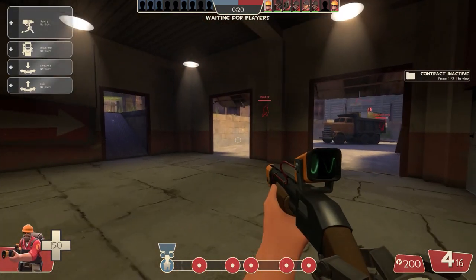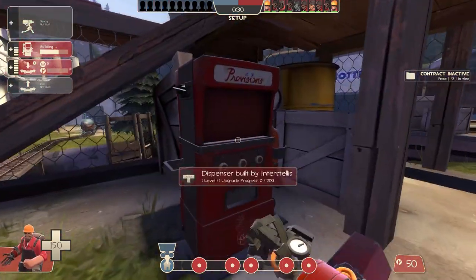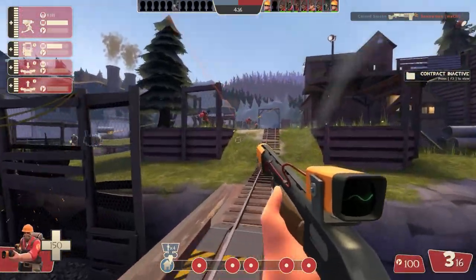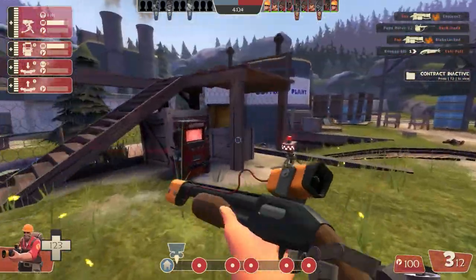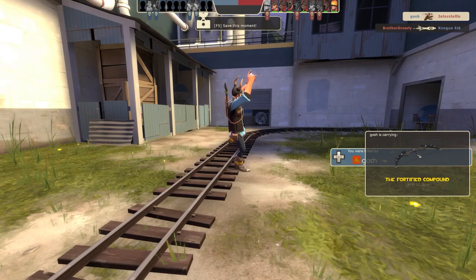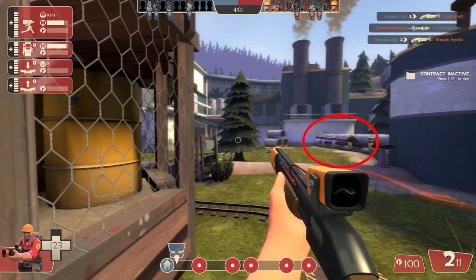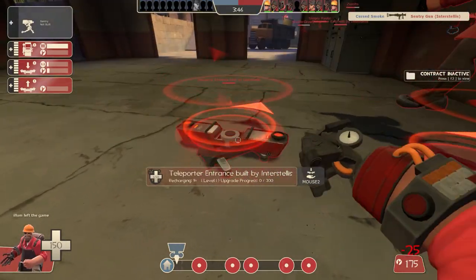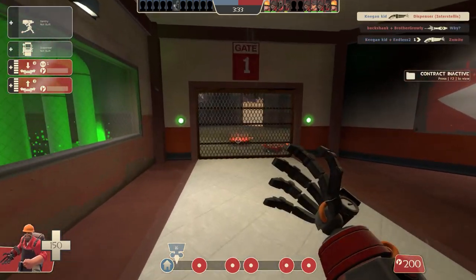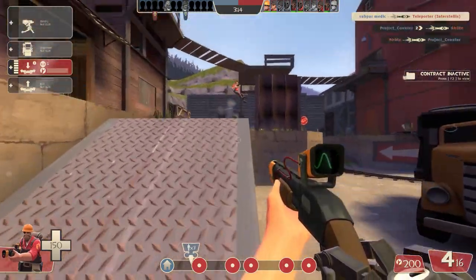I already have like PTSD from this map earlier in this video. Here you go guys, here's a nice dispenser — feel free to put it to use and protect it with your life as I'll protect it with my life too. It's just with this primary, man, it's so hard to do reliable damage. That arrow wasn't even remotely close to my head — play it back. That was really, really out there. My dispenser is probably about to be blown up. Yep, there we go. I spent that whole time upgrading the teleporter and then I can't even use it.